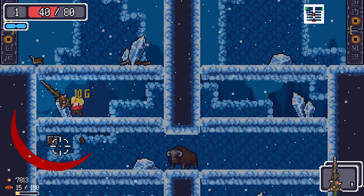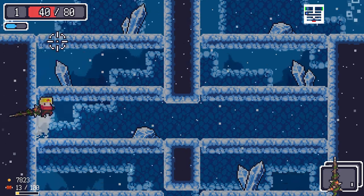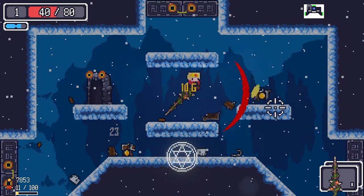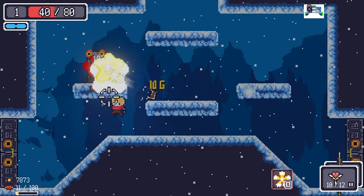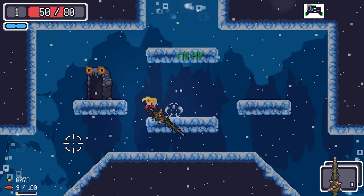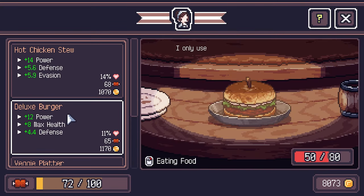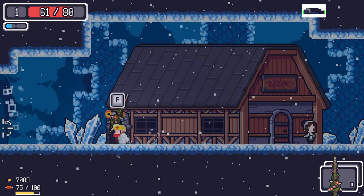Am I going to die? Maybe. This weapon is also amazing — we're going to swap between the two as needed. Let's get some HP back. Food lady — let's get some power, defense, and evasion — our favorite combination.